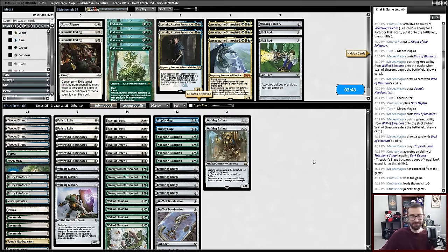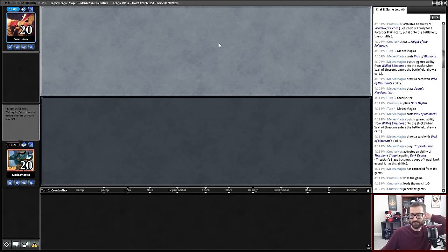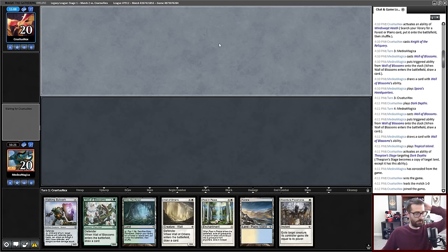We have a game win because our opponent — I presume the outs they're talking about are copies of Force of Negation. I think I'm keeping things as is. Arcades is very bad versus the deck that has a ton of tutors for Karakas.